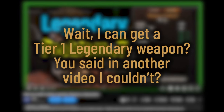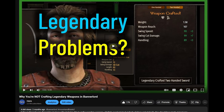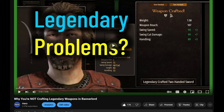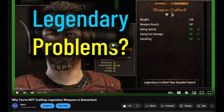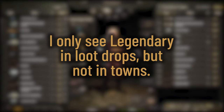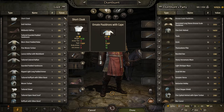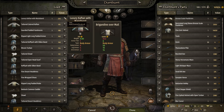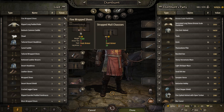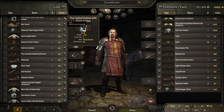Wait — I can get a tier 1 legendary weapon? You said in another video I couldn't. No. In that video I said if you're crafting a tier 1 weapon, you can't get a legendary modifier. If one is created by the artisan or the smithy in a town, it can have any of the modifiers, including legendary. I only see legendary in loot drops, but not in towns. Yep, because they are rolled and dropped right then and there after the battle. In towns they're rolled and dropped and you don't know, unless you visit that town. And there is some logic that removes the gear with modifiers each day, which I'll get to in a later chapter on consumption. So it's not that it's not happening — it's just happening in towns that you haven't visited on that day.